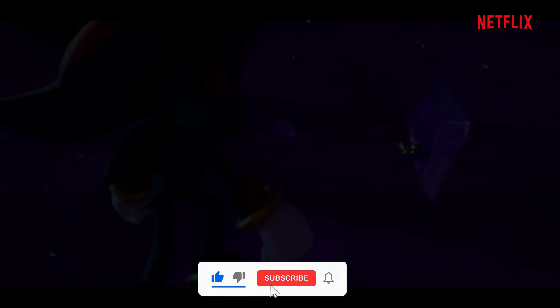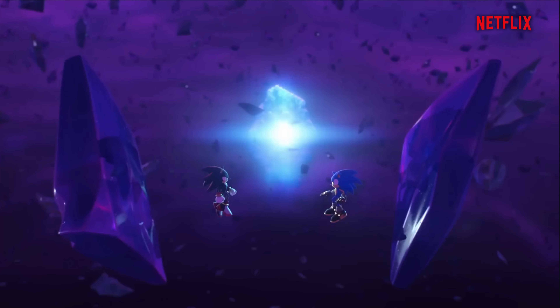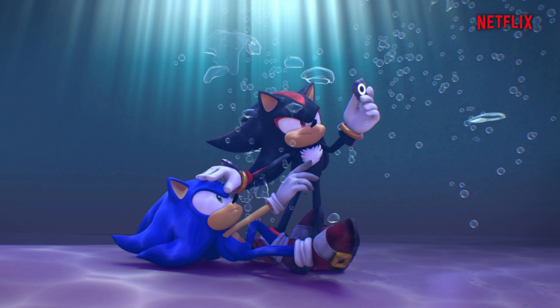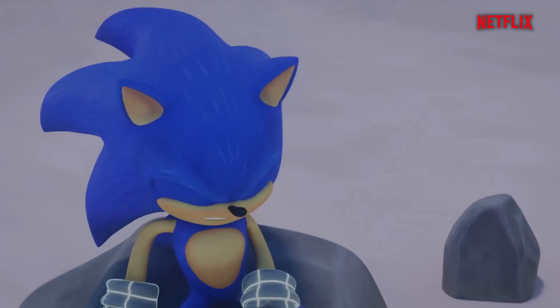Sonic is coming through the portal last seen in Season 1, and Shadow's basically confronting him saying you messed up Green Hill, you better fix it right now. This is where the big fight happens leading into Season 2 Episode 1, and they land inside the distorted Green Hill.